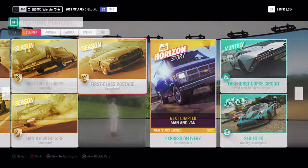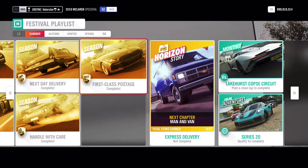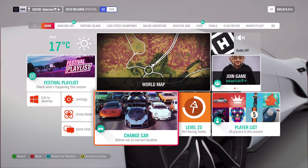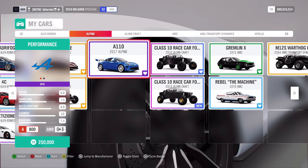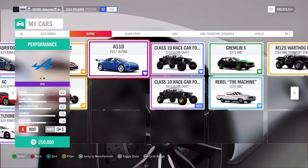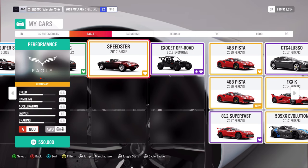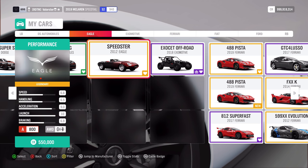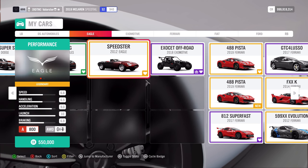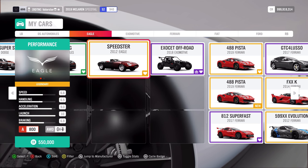First Class Postage - you need a Modern Sports Car A800. There are two cars you can use and I like them both. The first one is the 2017 Alpine, but you can also use the Eagle Speedster. They're both good cars and you can easily win with those. This week is very, very easy, so that won't be any problem.